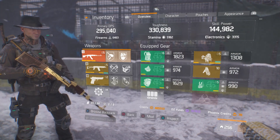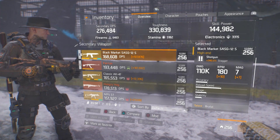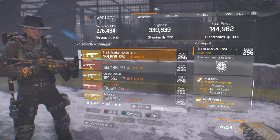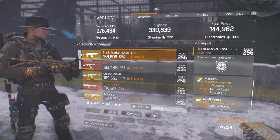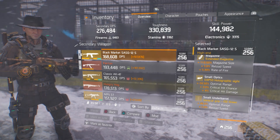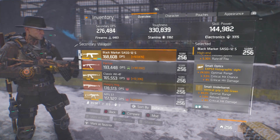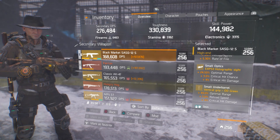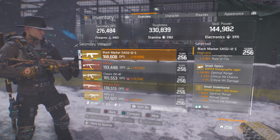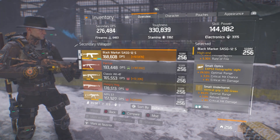It's a Lone Star, Savage, and Specialized build. My SASG-12 has 110K base damage with Brutal, Responsive, and Competent talents. In my magazine I have 110.5% magazine size, 5% reload speed, and 5.3% rate of fire. In my optics, 24.5% optimal range, 3% critical hit chance, and 4% critical hit damage. In the small under-barrel, 49% optimal range, 5% reload speed, and 4% critical hit damage.